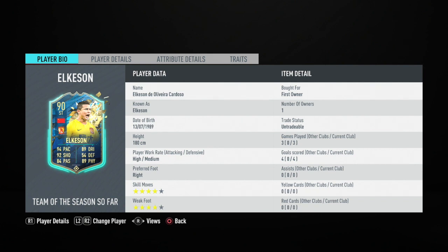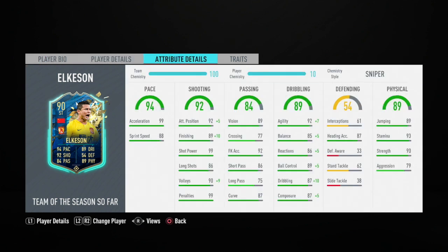He's been really consistent with his passing. His dribbling has been good — maybe a tiny bit slow, but I don't really feel it. I really enjoyed playing with this card. He fits the meta pretty well, maybe because of his height. For a 90-rated card that costs around 35k to 40k, those stats are pretty naughty.